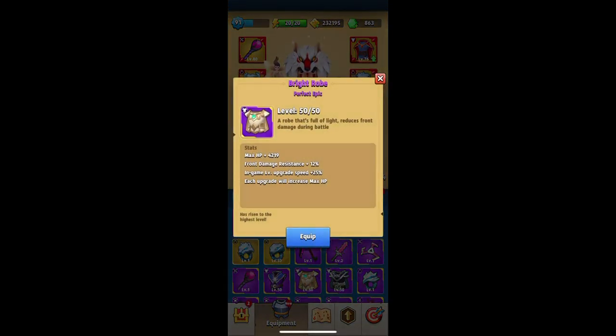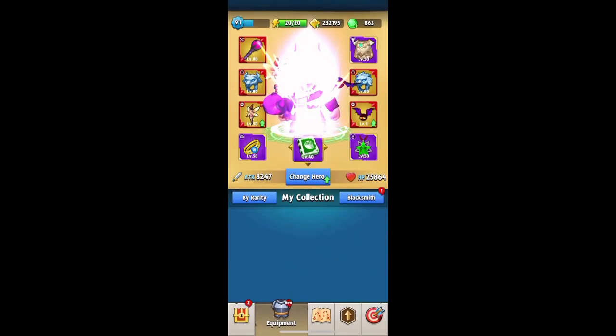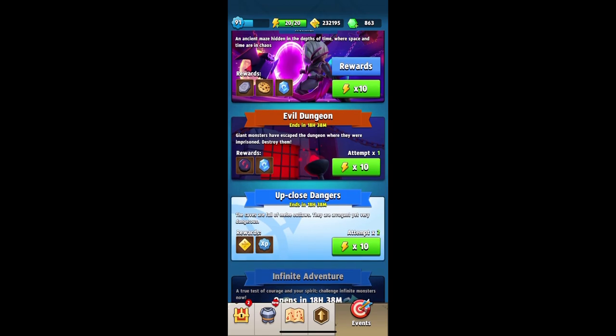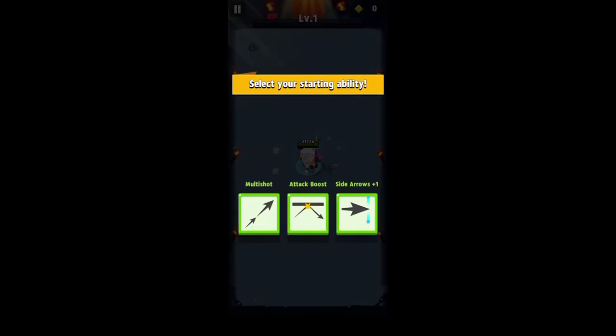Hello everyone and welcome to another I Pick My Butt video. If you saw the stream the other day, you noticed I grabbed one more shadow robe which gave me the opportunity to finally take it to Perfect Epic. We also have a bright robe at Perfect Epic, and I figured this is a good time to showcase the bright robe and the shadow robe, compare them, go over their stats, and give you my advice on what I think is the better of the two.